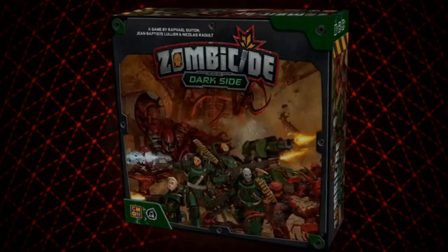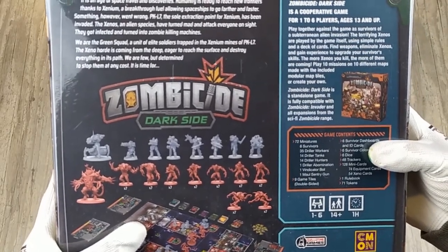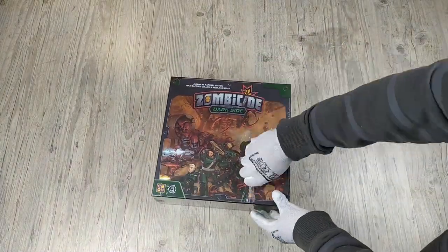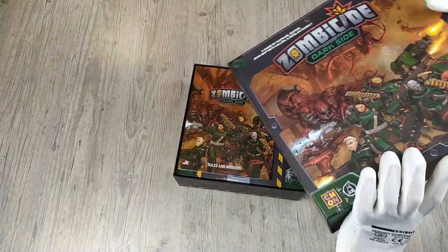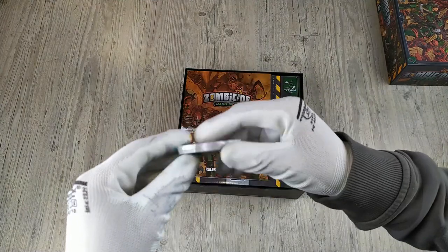This is the Zombicide Darkside core box. In this box, we are supposed to find all the contents here. So let's start unboxing the game. We get specific tokens.